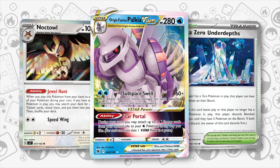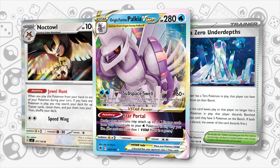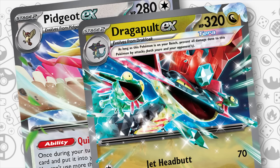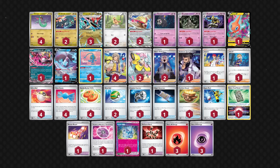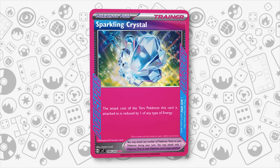I don't think Palkia V-Star will be the new best deck in the format, but it certainly is going to be a powerful new threat that you will need to account for in preparation for Dortmund Regionals and beyond. Moving on to one of my favorite cards — Dragapult EX. This is the one that feels like it's upgraded the most, thanks to various cards, but the most crucial one is almost certainly the Sparkling Crystal A-Spec tool.